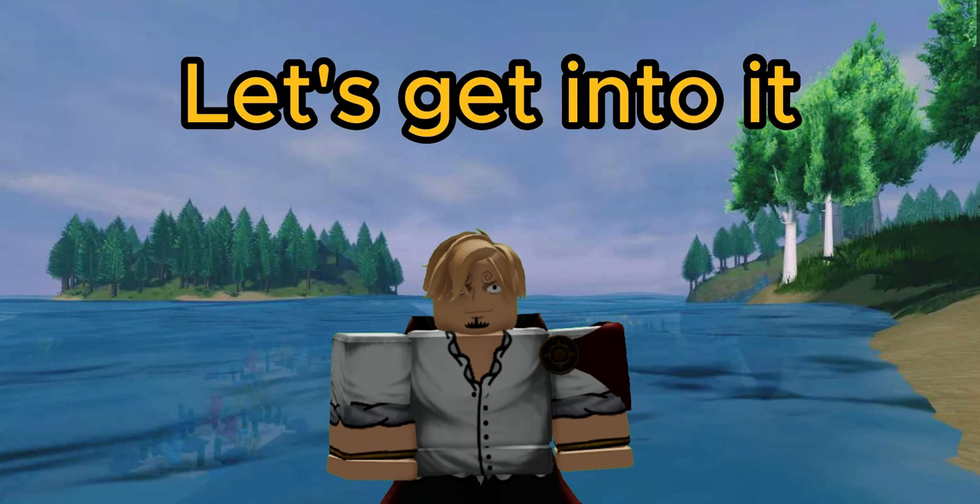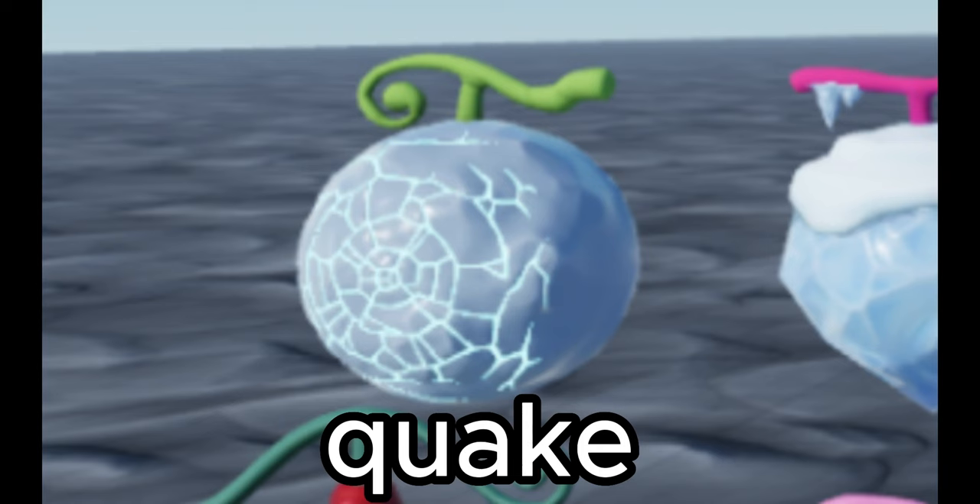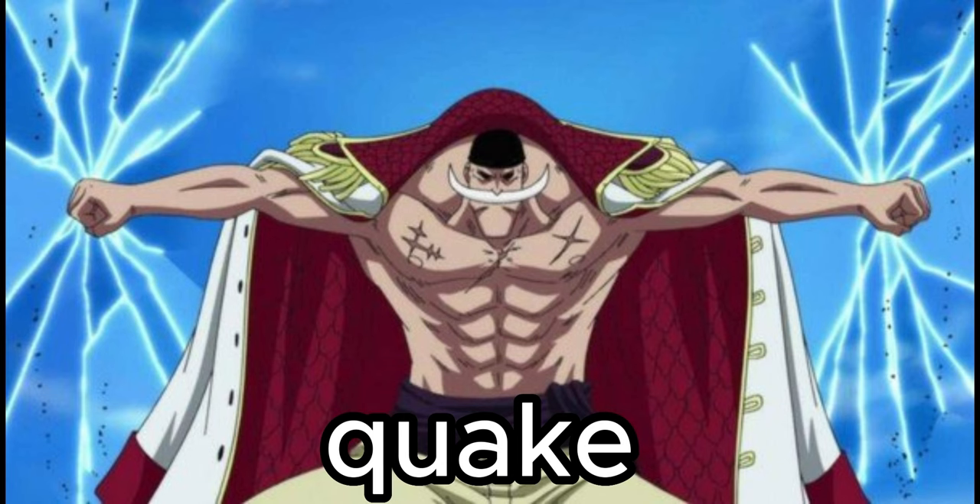Delicious times are ahead of you. So the first category we're going to cover is going to be the Paramecias — AKA when the writer of One Piece looks around his room and thinks, what if that were an ability? Of course, I say that, and the first fruit is Quake. Maybe there was an earthquake or something. This is kind of an interesting one, because it really is just the ability to shake things.